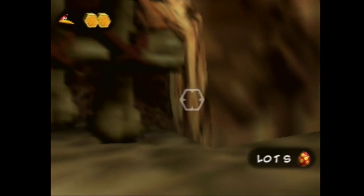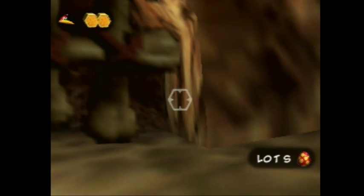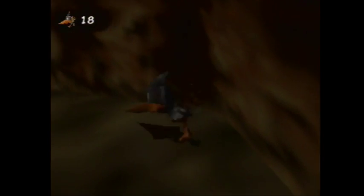And then same thing as before, make sure your reticle is lined up on the very left side of this black line, and then just fire it in, and it'll go right in. Then you can pick up the Jinjo.